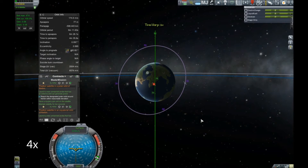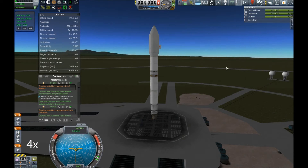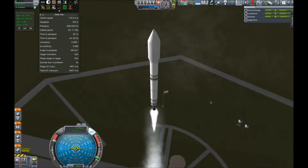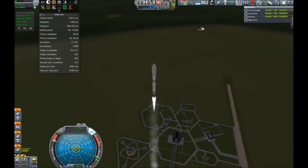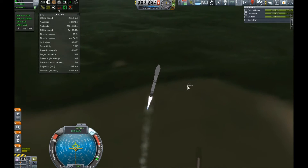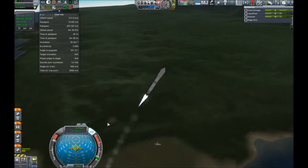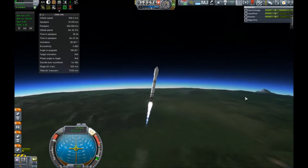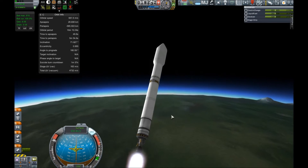Hello everyone and welcome to Kerbal Space Program with me, JD Kali. Here you can see in the background we've got another launch going on. It's for a satellite to complete a contract. I actually did a number of these — I'm only showing one of them and only briefly. But it's pretty indicative of the set, and it's just the same rocket we used before with a slightly modified satellite. With each mission I had to modify the satellite slightly because each contract has a slightly different payload requirement — the satellite needs to have, say, a mystery goo module.